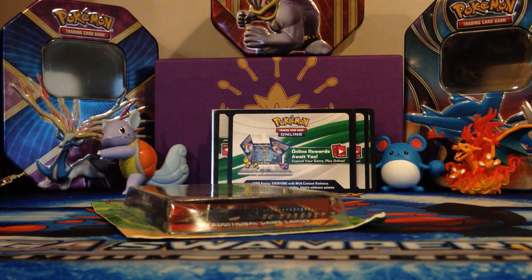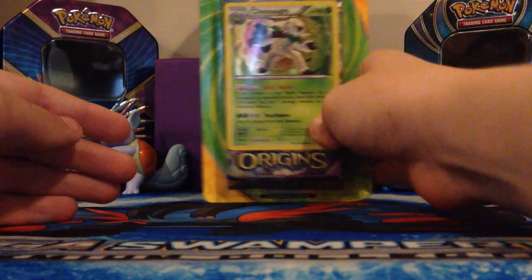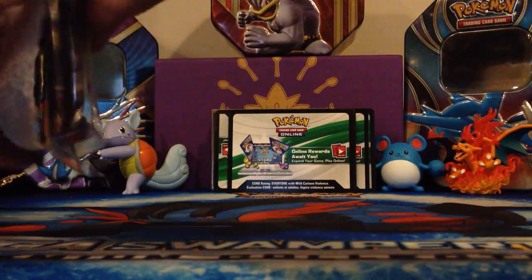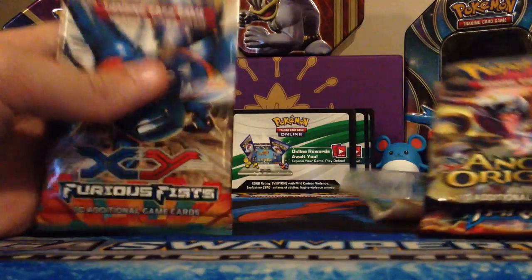What's up guys, Shining Jynx here back with another Pokemon TCG video. Today I have a three-pack blister from Target with our mascot Chestnut. Let's open it real quick. We got XY Origins and Breakthrough.